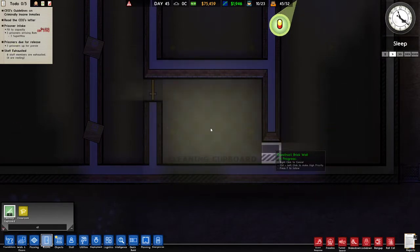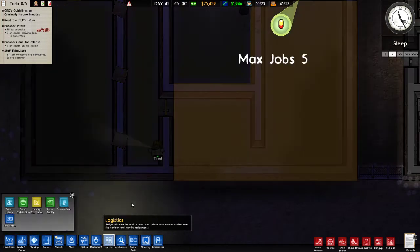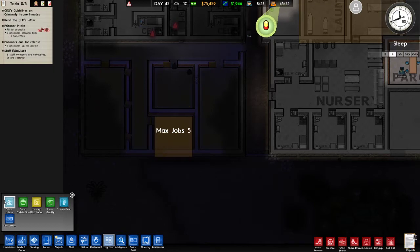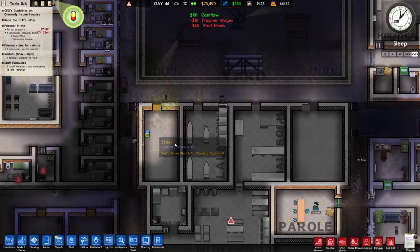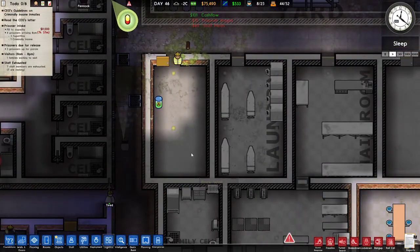I'm gonna put the cleaning cupboard right there — indoors, three by three. Come on guys, get to work on this. Logistics, prison labor — we don't want that to be the cleaning cupboard. One, two, three — I'm gonna assign three people. This cleaning needs some doing. And we're gonna put a shop in over here as well.